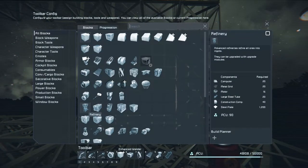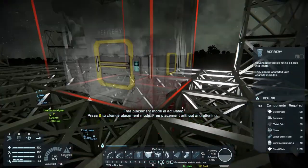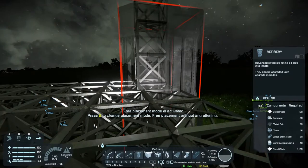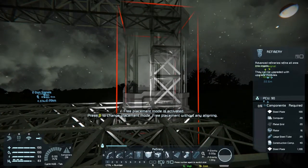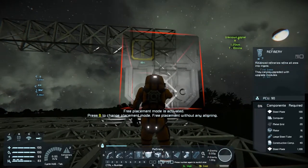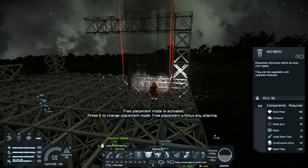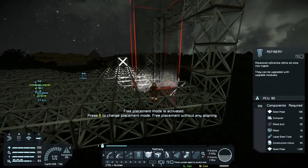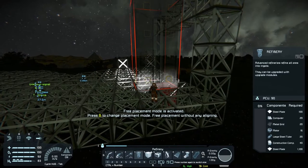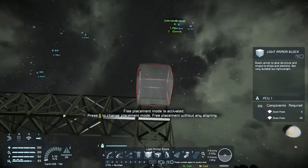If I place the refinery in here — how tall is it? Can I zoom out on my character? Okay, that's four wide. We definitely need to rethink this — I'm overwhelmed. We want to increase this and we don't have steel plates, we need a bit more.